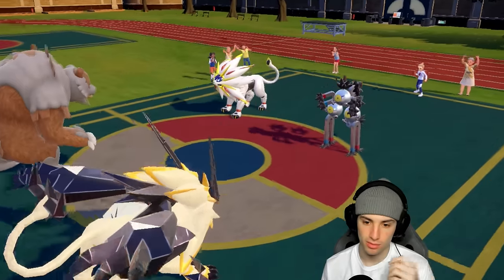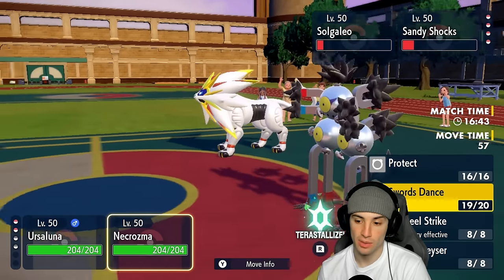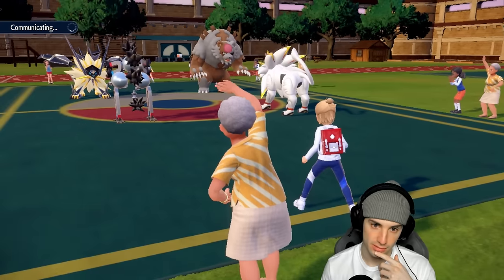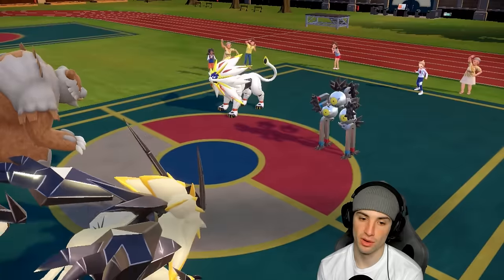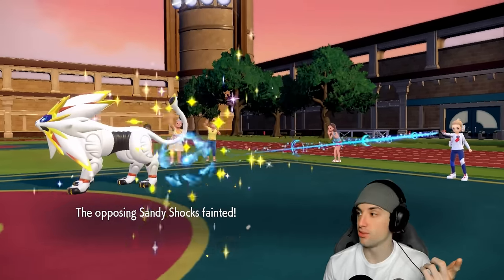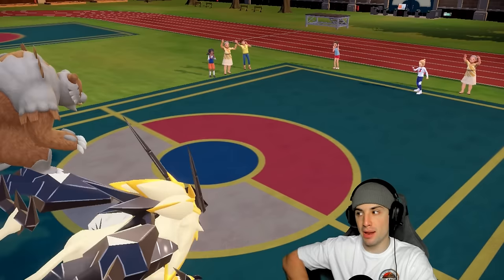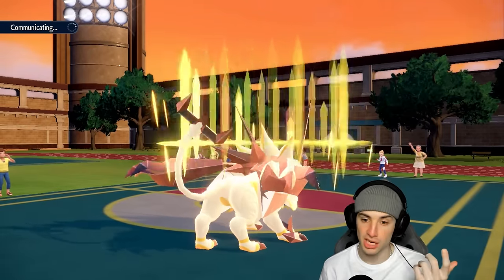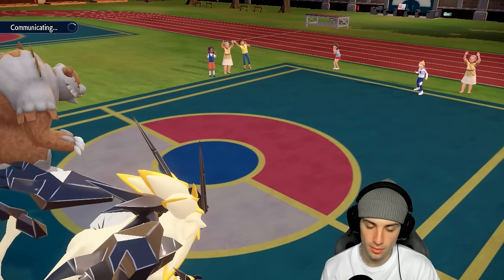Hyper Voice picks up the double KO and we get off another Swords Dance — now sitting at plus four. The problem is Trick Room is gone, but our Pokemon are pretty bulky at full HP and we still have Tera if needed. Sitting here at plus four, this thing should be able to one-tap pretty much any Pokemon that walks onto the field.